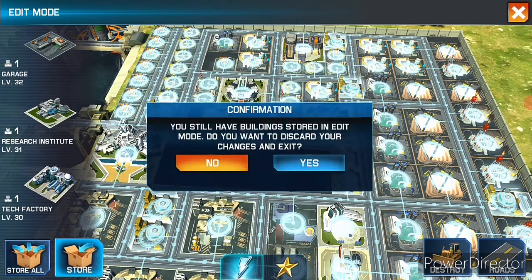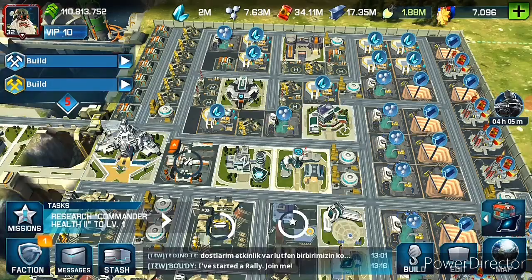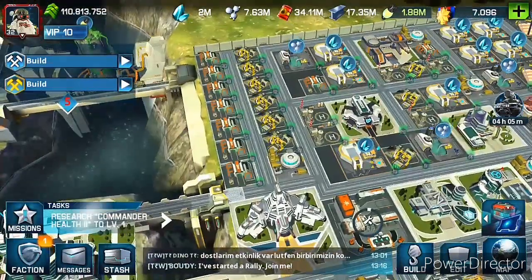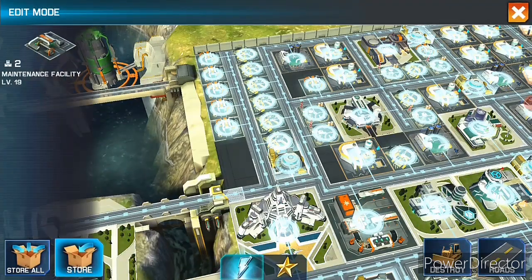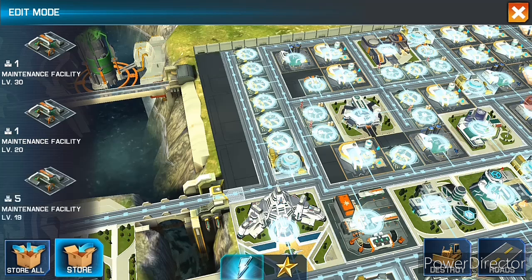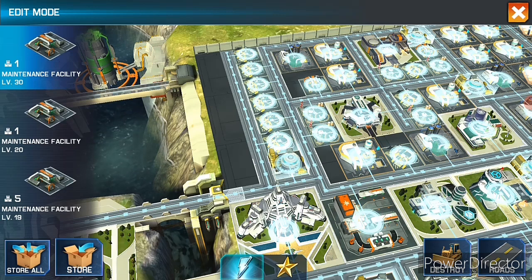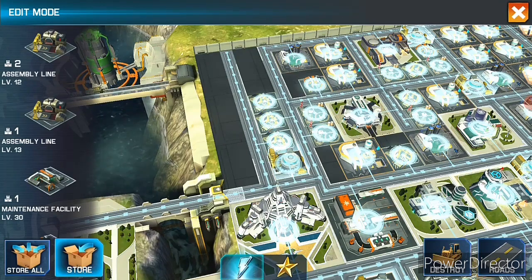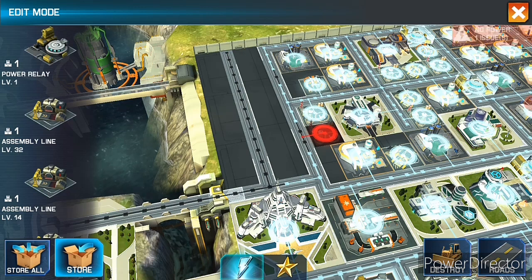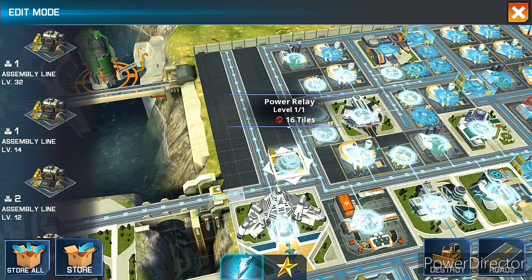This way you use again. Like I will show you — come here. I am storing this all. This way you are going to store, then use this. Then you store it again like this. You see this is the power relay — if you put it here then it gives energy.